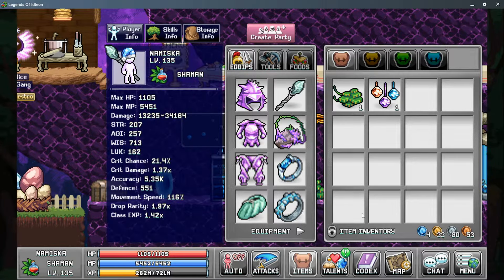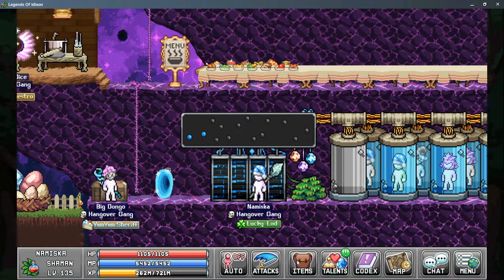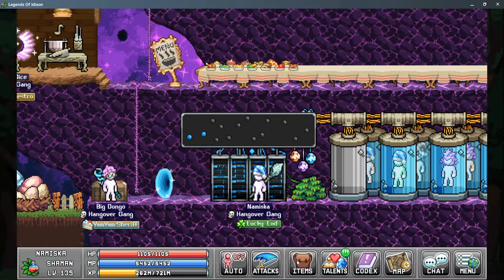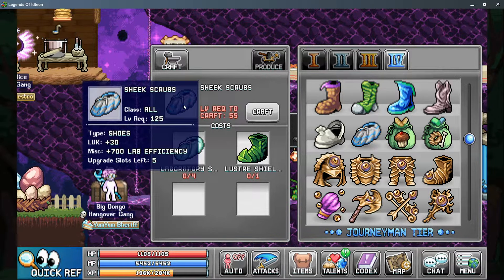For gear, two items directly increase lab efficiency: the lab ring, which gives a decent efficiency boost, and the laboratory scrubs, which also provide a decent amount of lab efficiency. Both have upgrades. The ring's upgrade is the Souped Lab Ring recipe, a drop from the new mini boss Mutated Mush. For the shoes, the Chic Scrubs are crafted at the anvil in tab 4 using four laboratory scrubs, providing a 400 lab efficiency gain if you can afford the material cost.